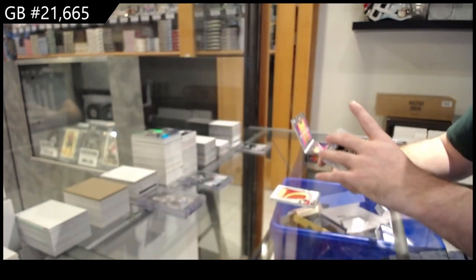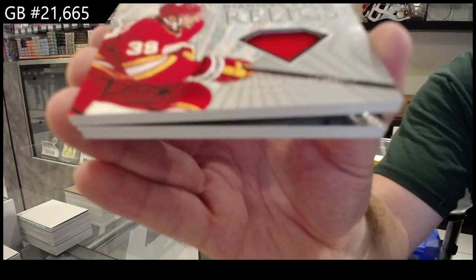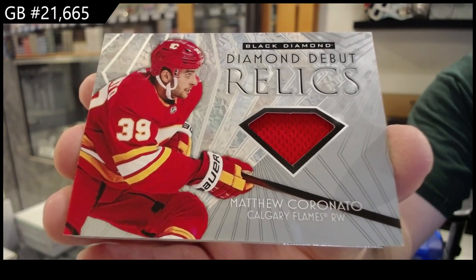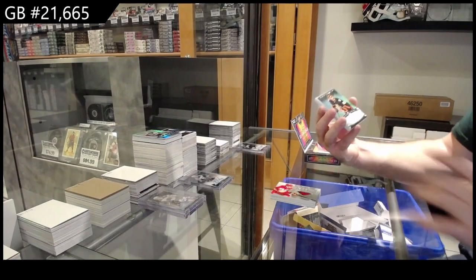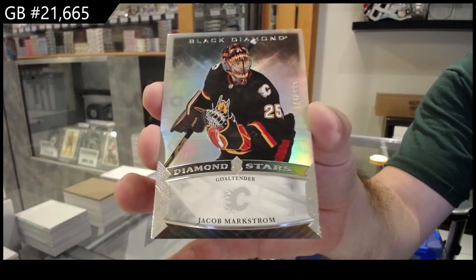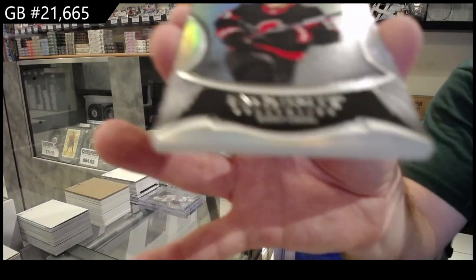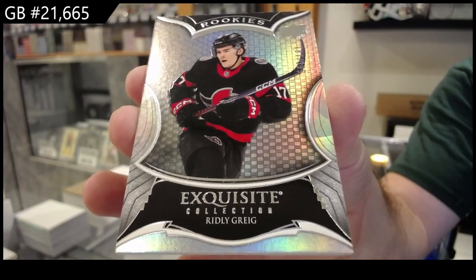Diamond Debut Relics of Coronado for the Calgary Flames. $2.99 for Calgary of Markstrom. And a Rookie Exquisite to $3.99 of Greg for the Sens. There we go.